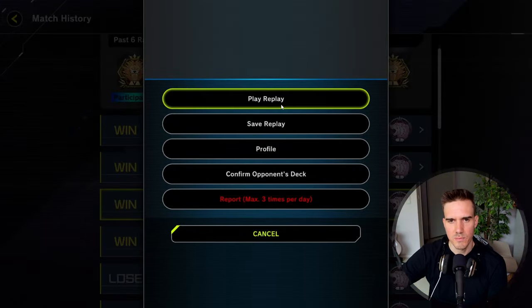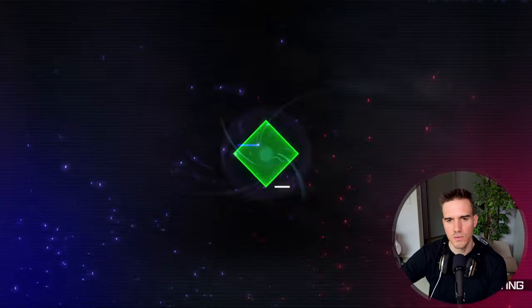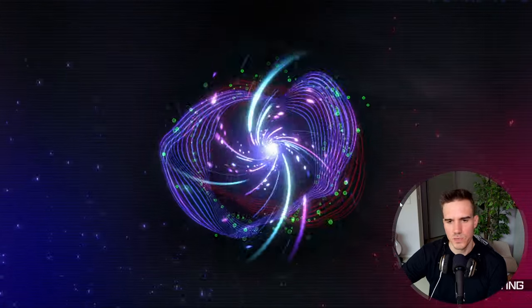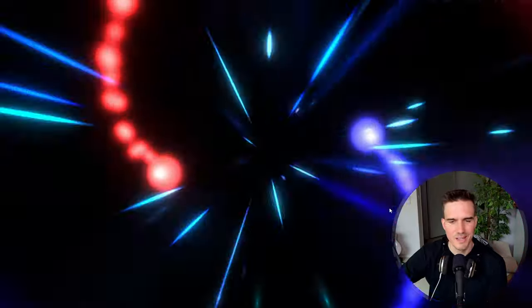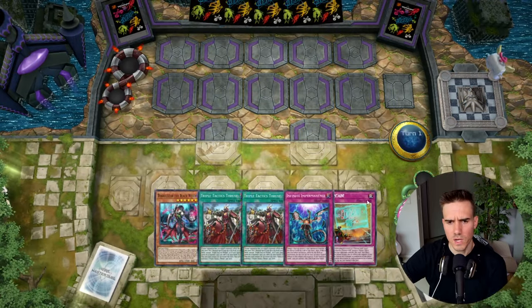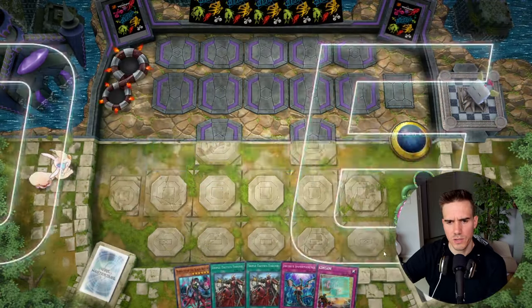A little mistake I made in the beginning - I could have played around the Imperm with the Barricade Blocker, which would safely have gotten me into the play, though it had a Nibiru risk. But you can't play around everything, so I guess that would have been fine. Okay, the next hand - we are once again going first.